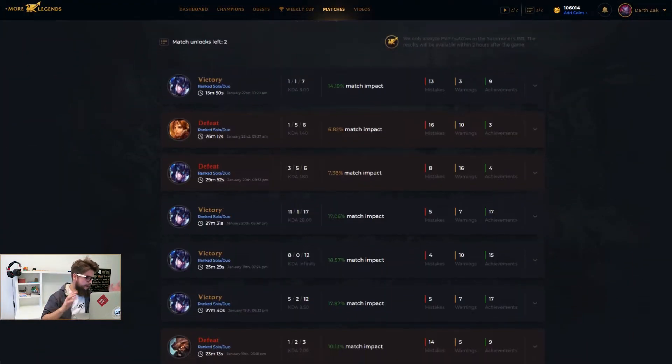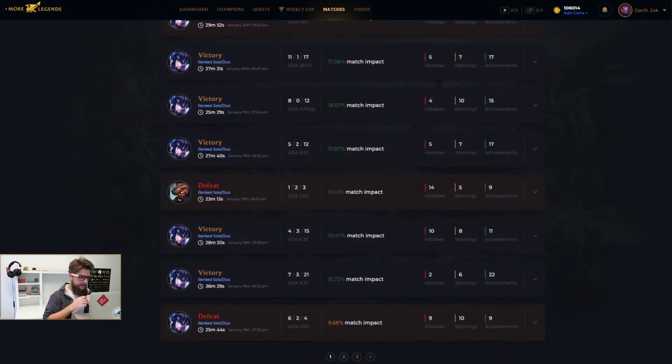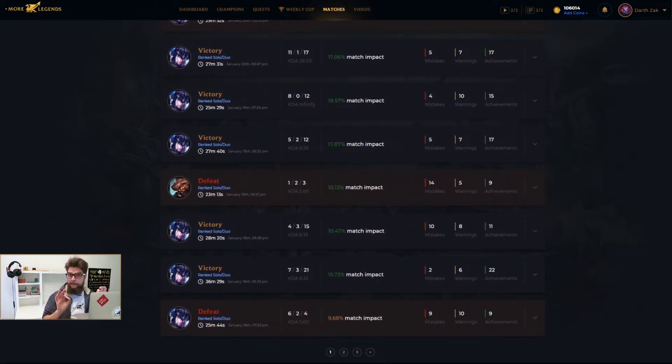Say you played a game, and now you're seeing some figures, as I am right now. Take a look at the first point here, which is the match impact. This shows you — surprise — how much impact you've got on a particular match. Think about it this way: in the Summoner's Rift, you've got typically 2 teams, 5 players each, which makes it 10 players.